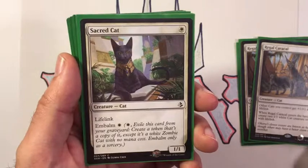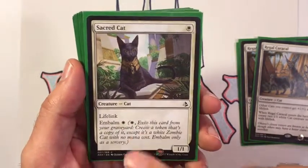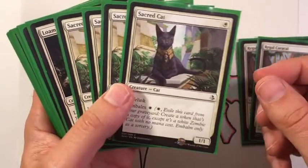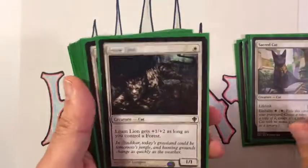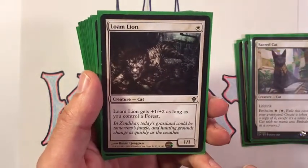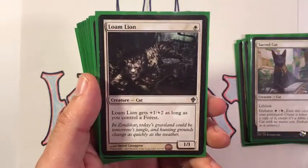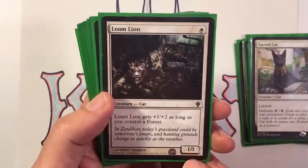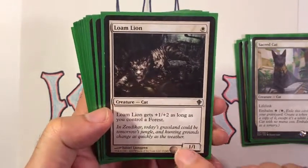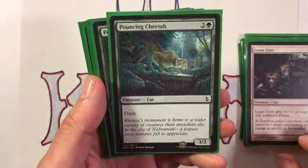Amonkhet also gave us Sacred Cat — a nice one-drop 1/1 with lifelink that embalms for one white mana. We're running four of these to get some early board state and early pressure. I also have Lone Lion, which is one white for a 1/1 that gets +1/+2 as long as you control a forest. We did a green-white build here, and this provides very early pressure — if you get one down and drop a forest on turn two, it's actually a lot of early pressure.